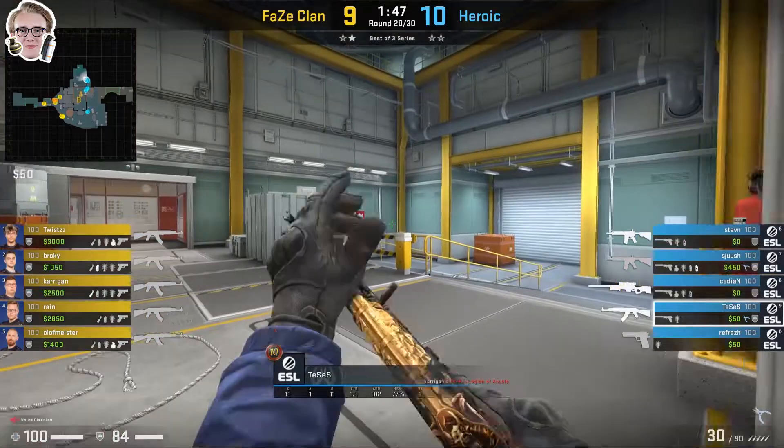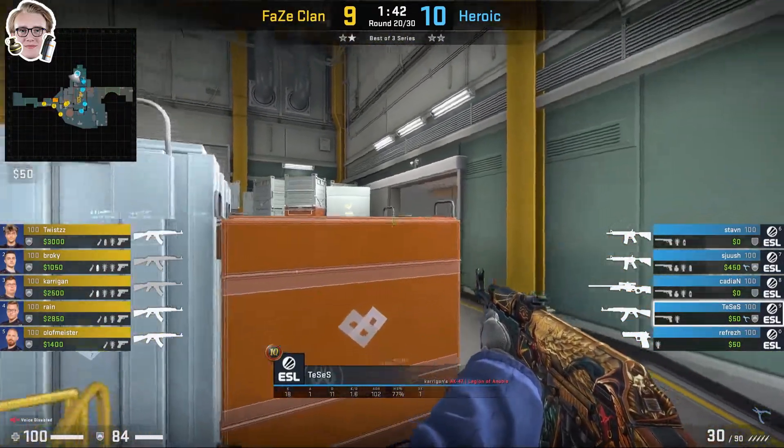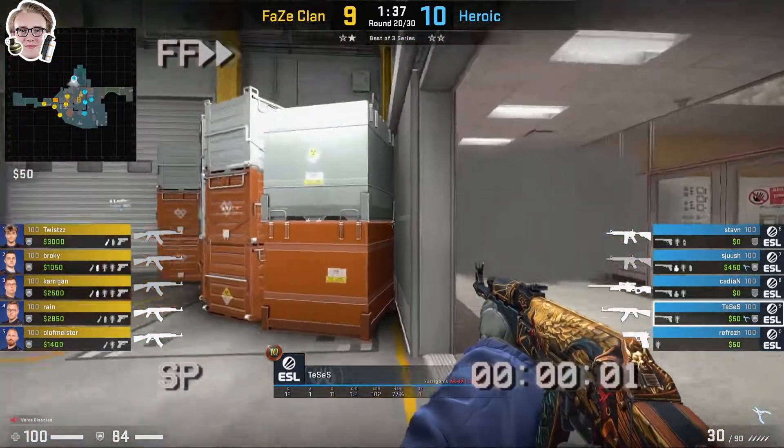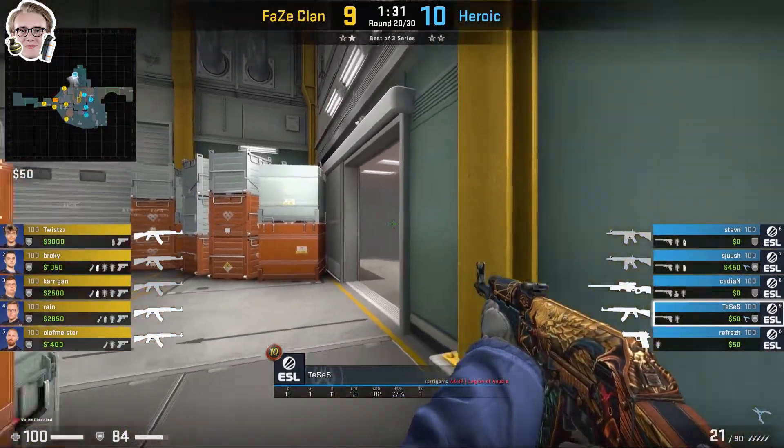Once again Tessus is doing his normal utility, he's going to come towards ramp and play behind the big boxes, then he'll check the front of the smoke to make sure that no T's are lurking through it. Once he feels comfortable, he'll fall back towards ramp and play at a headshot angle.